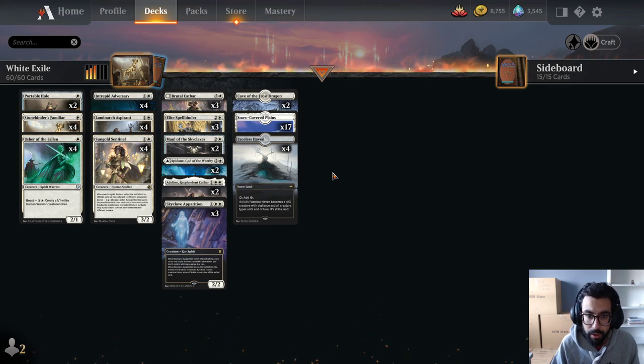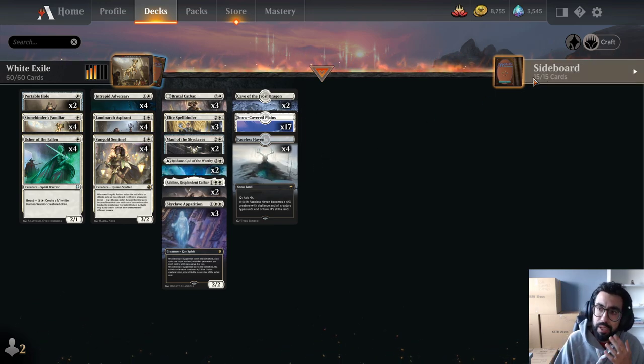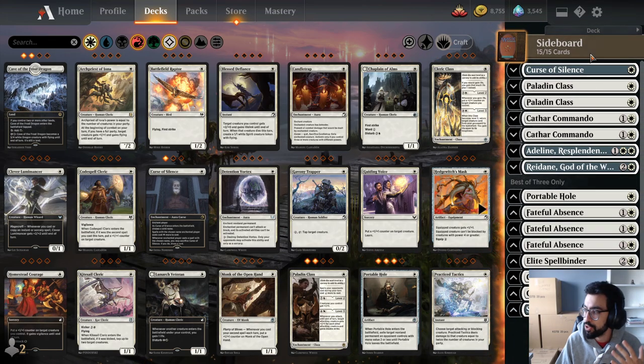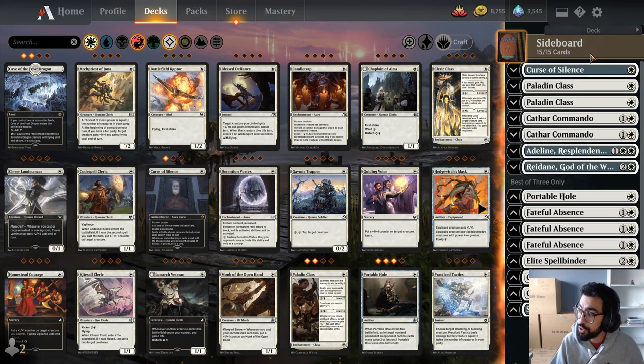We have creature lines in this deck as well. One thing to be mindful of is the amount of lands — we have 23 lands in this particular deck. In terms of the sideboard, this is something I threw together on a first go-around. My thoughts are: at first level, I want stuff versus Control, and then stuff versus the Creature Mirrors.